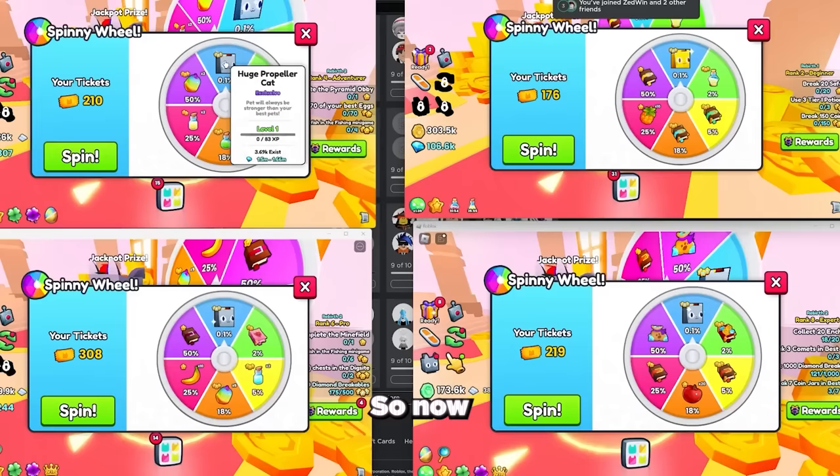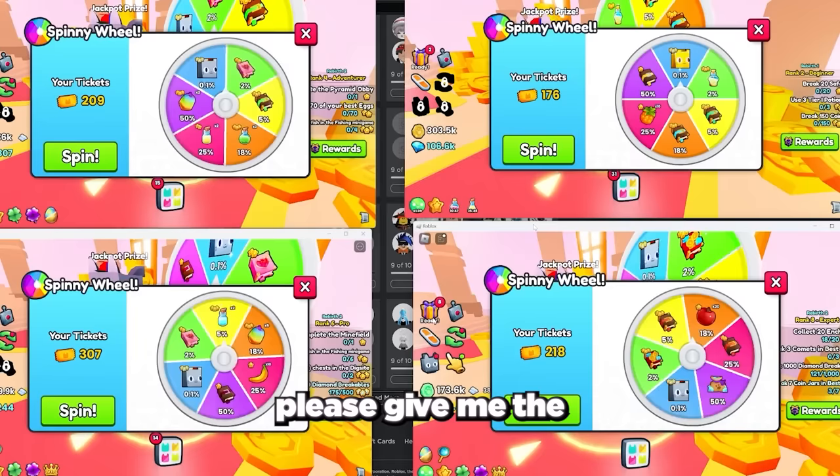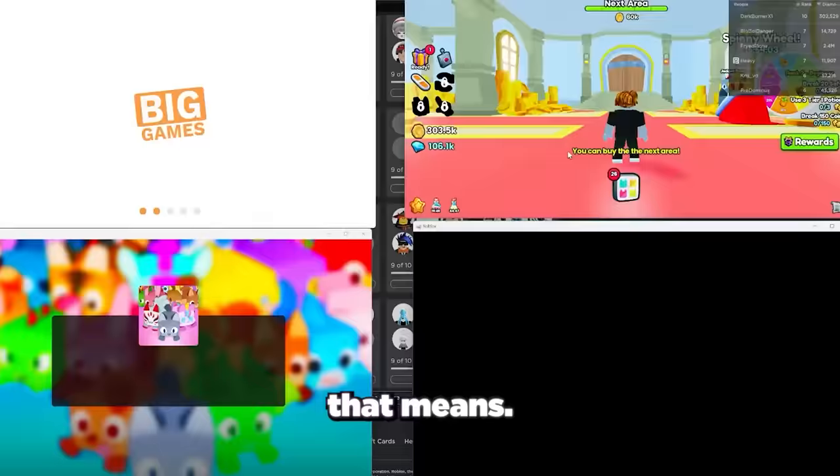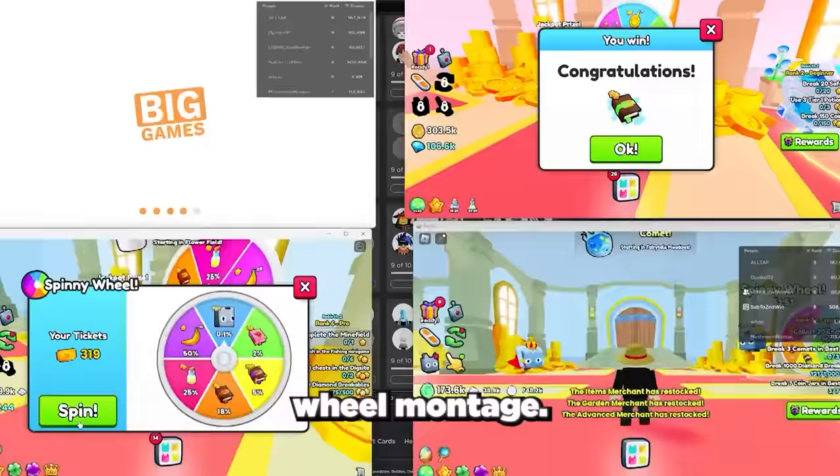Now that we're all set up, let's start this opening with a bang and open 4 spinny wheels at the same time. Come on, please give me the huge propeller cat. No luck — guess we'll need to use a few more tickets before we get one. It's time for an epic Spinny Wheel montage.